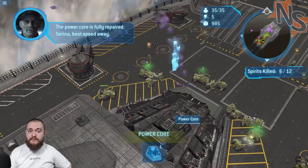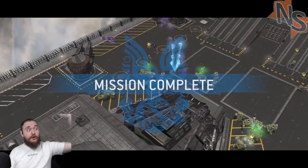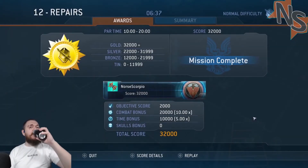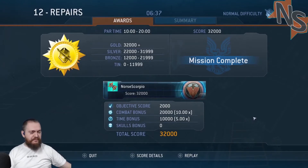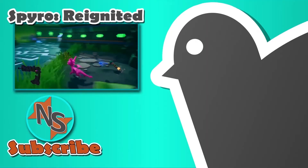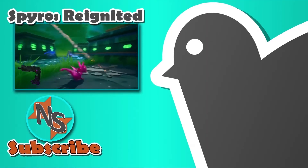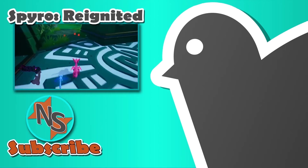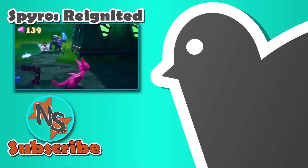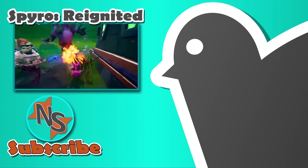Serena, best speed away. Away we go! I didn't realize the Colossi were supposed to be fixing things. Look at that — we did it in six minutes. We did it in six minutes.